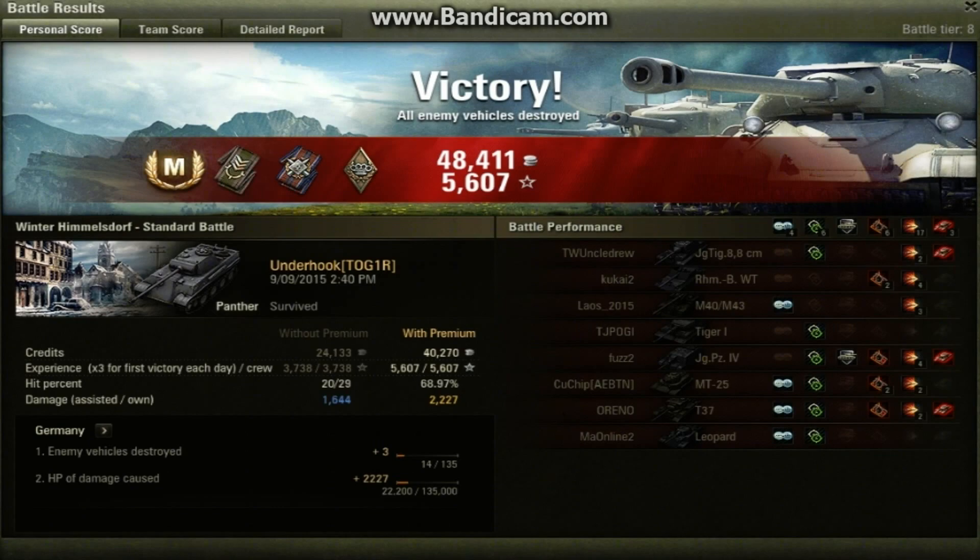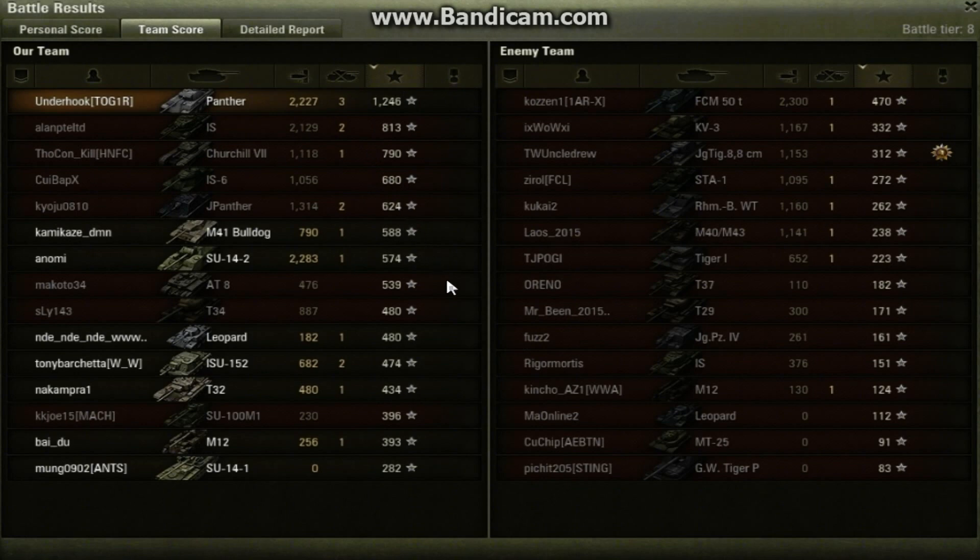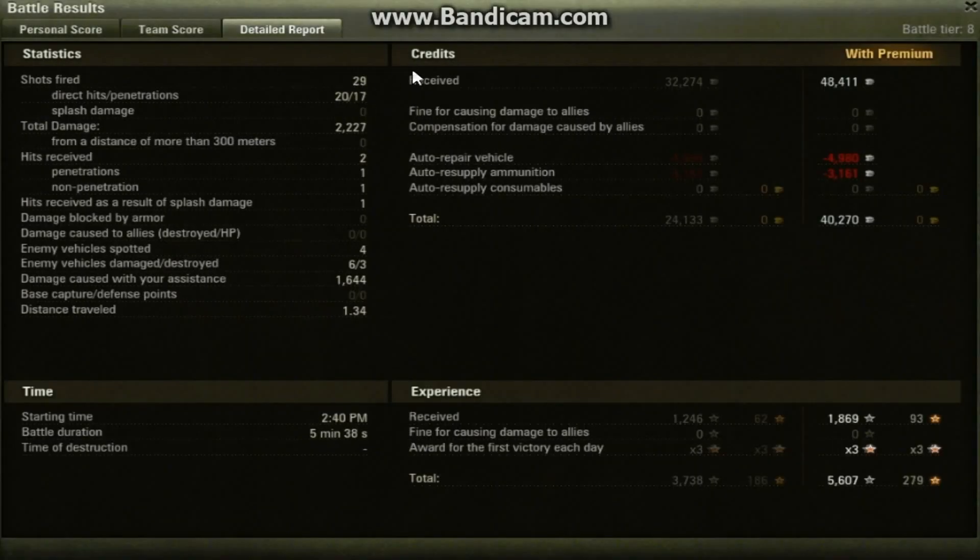Once again, a mastery game in the Panther. We finished on top for XP. The SU-14-2 finished on top for damage but we were almost there. We fired 29 shots — you can see that very high rate of fire. 20 shots hit, and we were firing at the gun of a tank for a fair bit which explains quite a few misses. 17 of the 20 shots that hit did penetrate, doing 2,227 damage. We received two hits — one penetrated from that tank firing premium ammunition, and we managed to bounce one on our tracks. We did get splash damage from artillery doing over 600 damage, and if that had hit us full on we would have been in big trouble. We spotted four tanks, damaging six and killing three, and did 1,644 assistance damage. 48,000 income, 40,000 profit. 1,246 XP was enough for mastery.